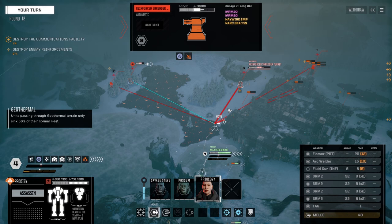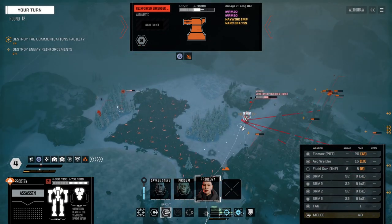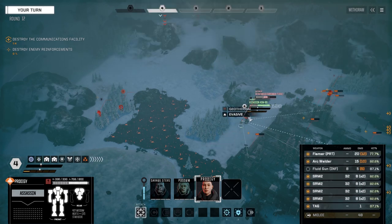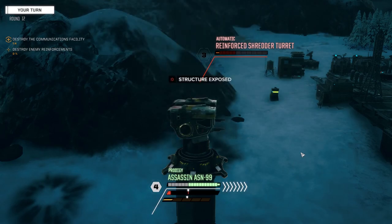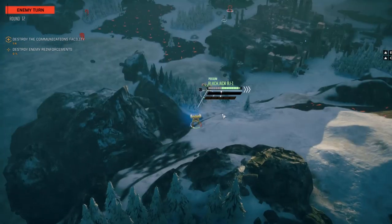Eight times eight is 64. Flamer - if we can get close enough with the arc welder we can use that too. Let's get right on this turret - the other one won't be able to see us if we're right here. We're blocked from the other turret. We're going to fire everything on this guy. That should be enough - are you kidding me?! Are you kidding me! It's got like one point of health left or something.